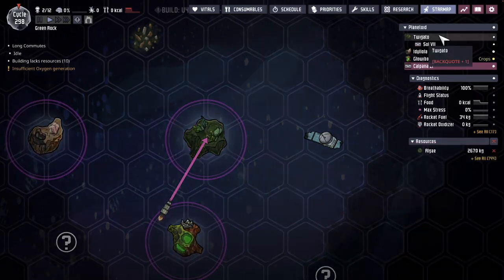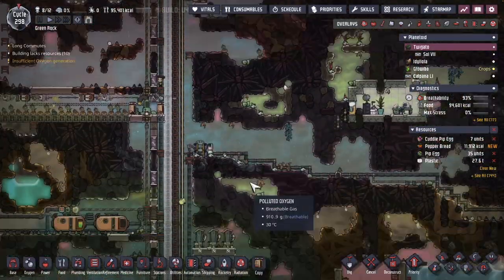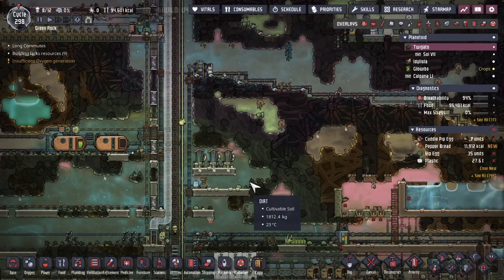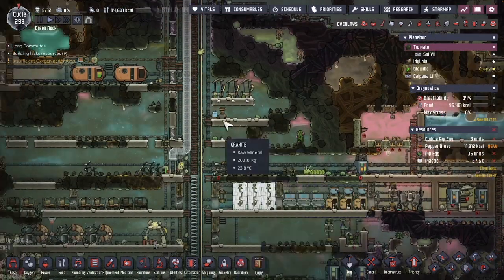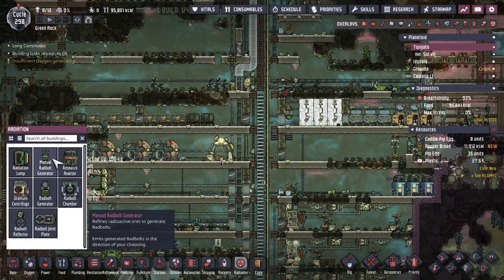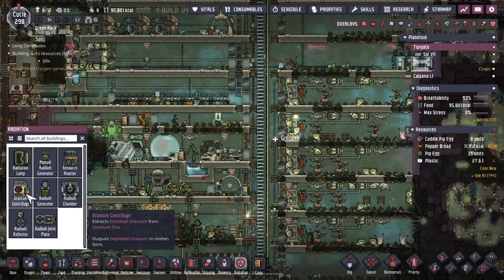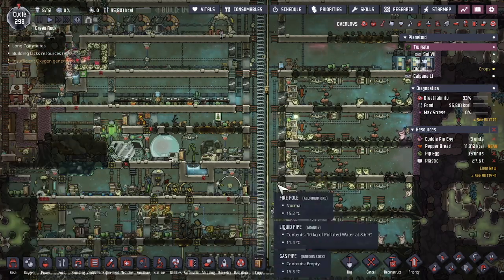Let's go into Twigato, this asteroid over here. With enriched uranium I can now start on plans for a research reactor, and I can skip the whole centrifuge. So the uranium centrifuge is not going to be needed because I already have enriched uranium.